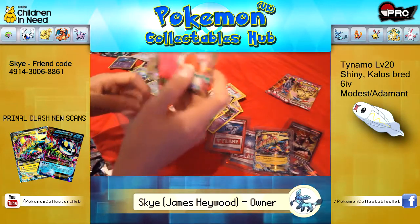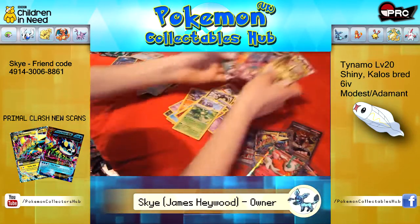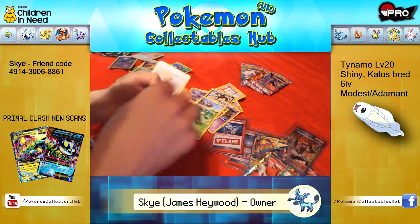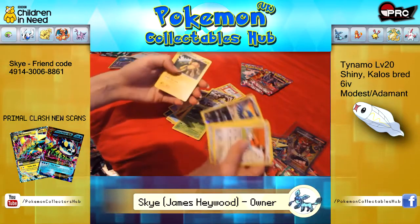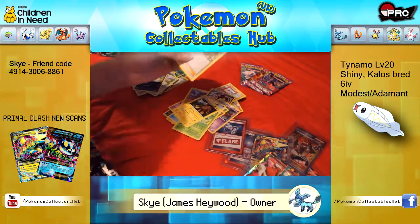This is another good box, I have to admit. Down to the last four. Fletchling, Heracross, Skarmory, Pumpkaboo, Chansey, Reverse Murkrow, Galvantula Rare, Crobat, Tieno and Robo Substitute.